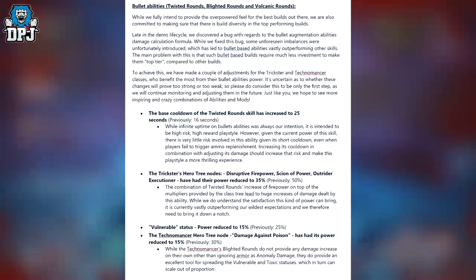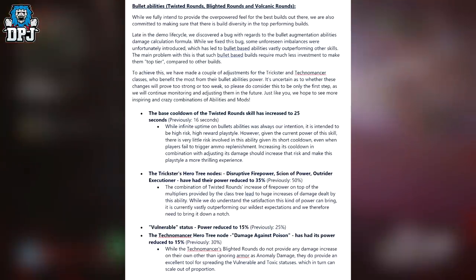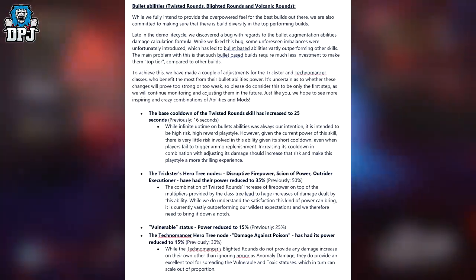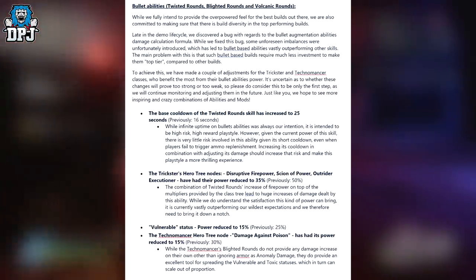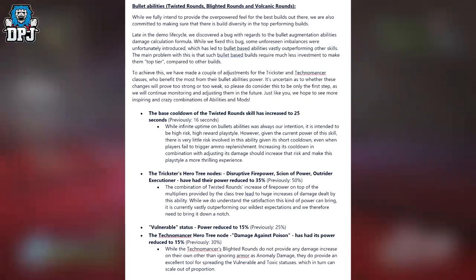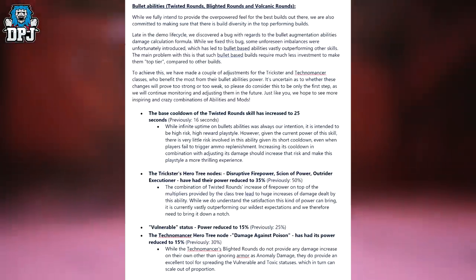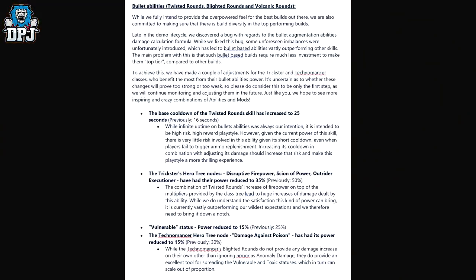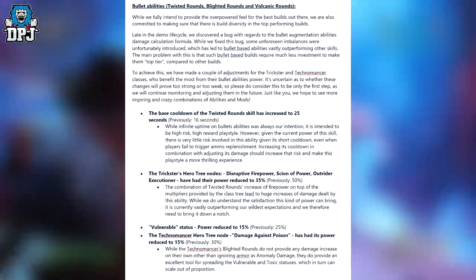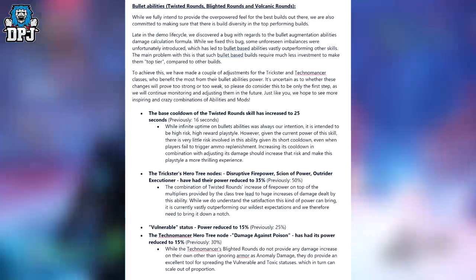The Trickster's Hero Tree nodes — Disruptive Firepower, Skiron of Power, and Outrider Executioner — have had their power reduced to 35%, previously 50%. The combination of Twisted Rounds' power increase on top of the multipliers from the class tree led to huge increases in damage dealt, vastly outperforming expectations. Vulnerability Status Power has been reduced to 15%, previously 25%. The Technomancer Hero Tree's Nulled Damage Against Poison has been reduced to 15%, previously 30%. While Blighted Rounds don't provide a direct damage increase beyond ignoring armor and anomaly damage, they do spread vulnerability and toxic statuses which can scale out of proportion.